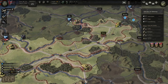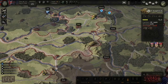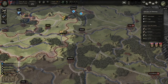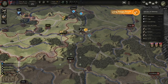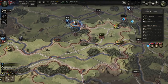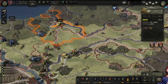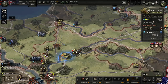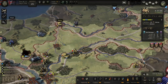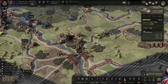Our tanks are going to continue driving up this railway — they'll be in supply, and they're now threatening Brussels directly. Both these guys should be in supply, including the troops over toward Namur. I'm going to hope the Germans don't have much that can threaten our flank. It doesn't look like they do, but we are massively overextended here.